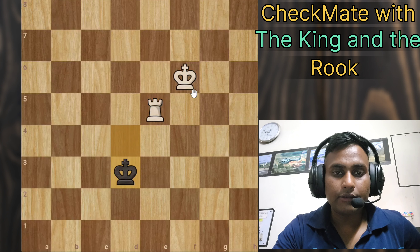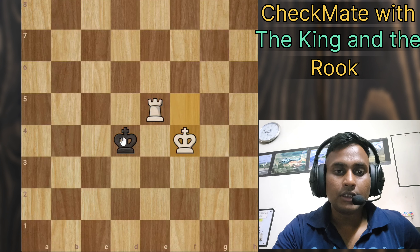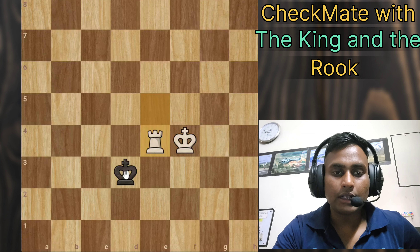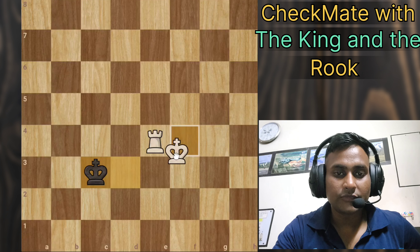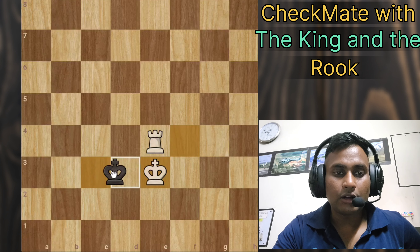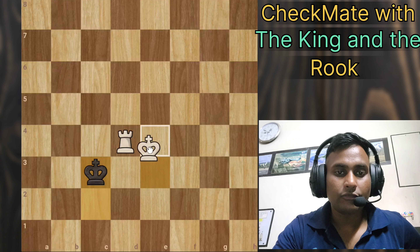He has only a few squares left to move. After he moves, we bring our king closer again. He tries to stay in the center, so we keep bringing our king closer. Now if he moves here, we bring our rook here. He has two options: go here or here. If he goes one way, we bring the rook to cut off that square; if he goes the other way, we bring our king closer.